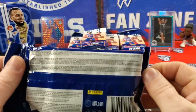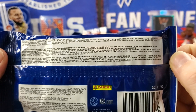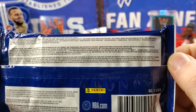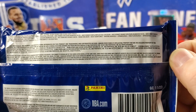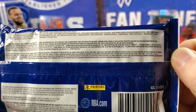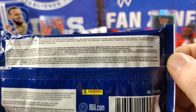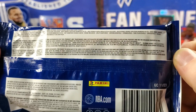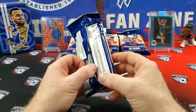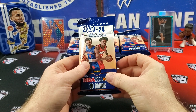What you can pull out of them is here, if you can see that. Basically, we're looking for the purple parallels, the Impulse — which is the super short print, and in a previous video I pulled four of them out of one blaster pack, you should go check that out. We can pull the teal explosions and then the orange explosions, which are numbered to 25. We're going to get about one teal explosion per pack.